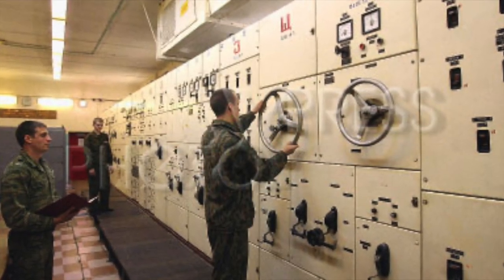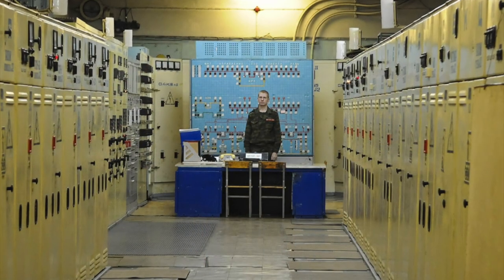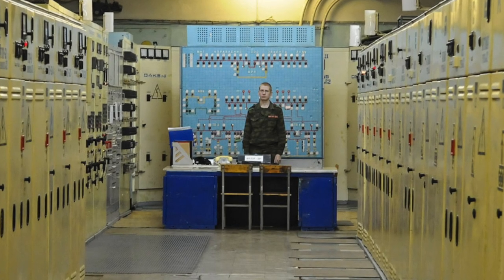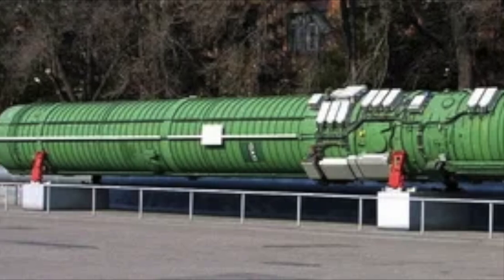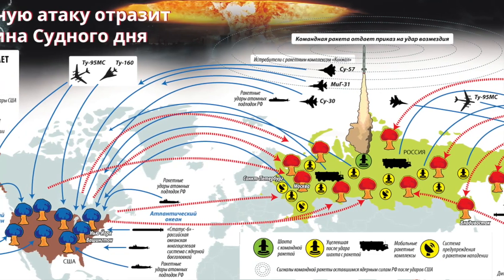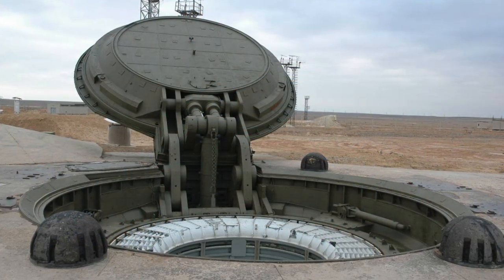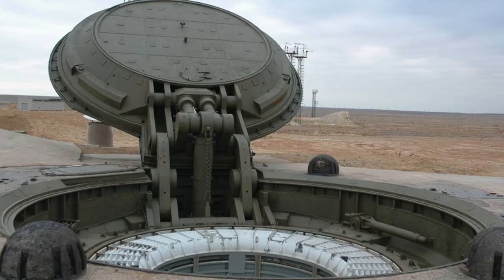In January 1985, the Perimeter system was put on combat duty. Since then, the system has been upgraded several times, and modern ICBMs are now used as command missiles. The command posts are structures similar to standard missile bunkers of the Strategic Missile Forces, equipped with control equipment and communication systems, likely spaced far apart to ensure survivability. Unlike other ICBMs, Perimeter command missiles fly over Russia rather than toward the enemy — instead of thermonuclear warheads they carry a powerful transmitter sending launch commands to all available combat ballistic missiles of different basing, which have special command receivers.